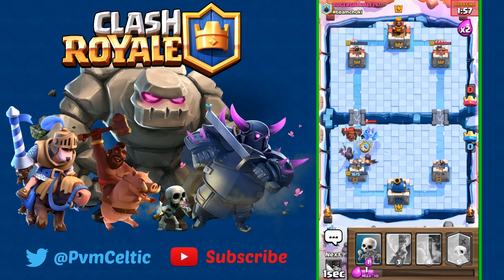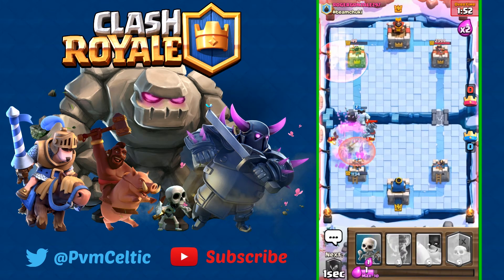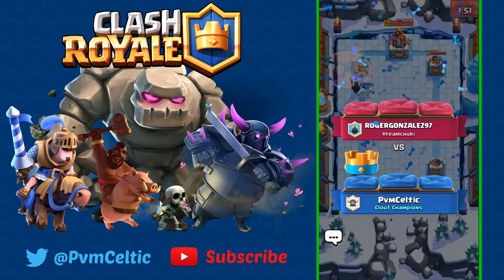If I had a Fireball it might have done work, but we just Poison and we're going to win. GG — let's drop a good game and that is how you use this deck, disregarding the first one where I made a Tornado pull mistake on the Golem.